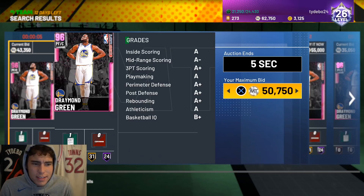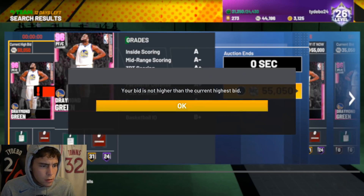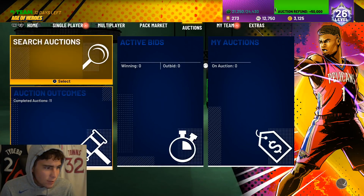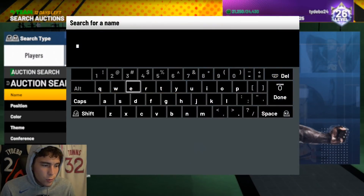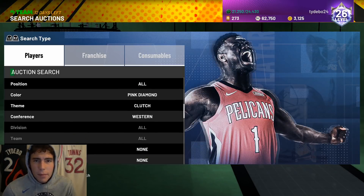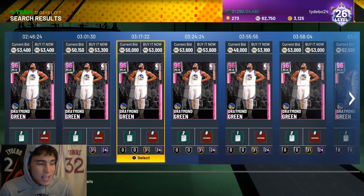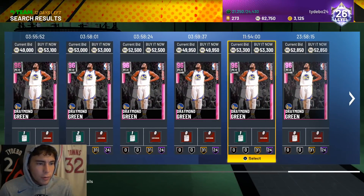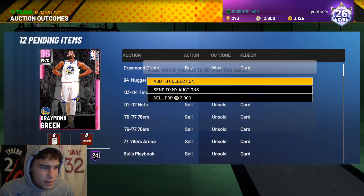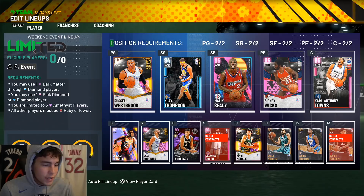We'll see if I can get a quick snipe here for less than I'd normally have to pay. Not on that one — I don't have enough MT to try the second one, that's tough. I'm going to have 10,000 MT left over either way. Oh — 49k, let's go! That's cheaper than I would have gotten on the bid, so that's a big time W. Draymond is acquired and the auction house player gold challenge has been achieved.